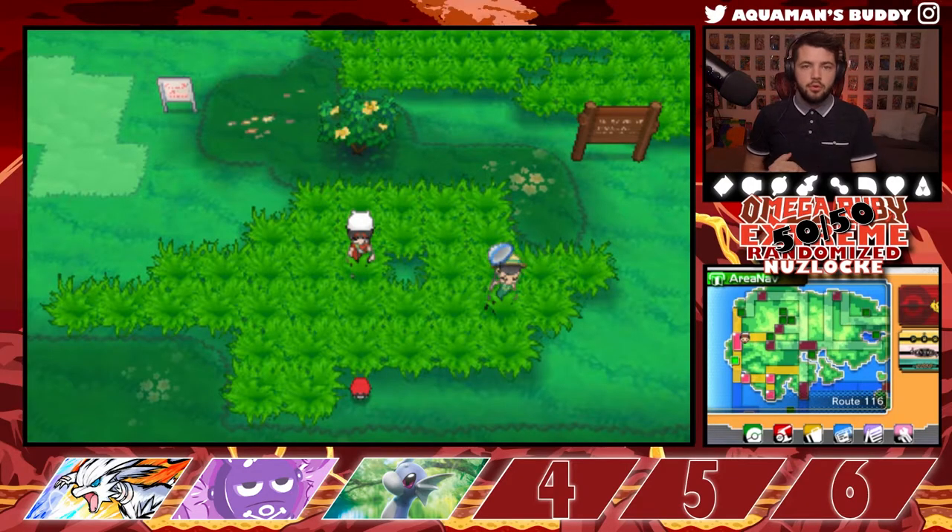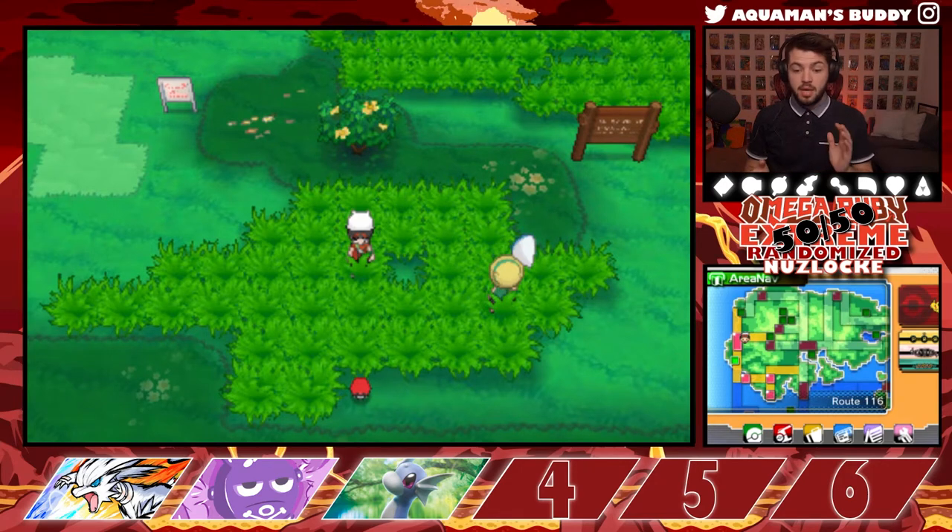Welcome back everyone to our third episode of the Omega Ruby 50/50 Randomized Nuzlocke — the title that never gets shorter as this series goes on. I want to start by saying thank you for the overwhelming support with the first video. I recorded the first and second pretty much back to back and the support has been amazing. If you're new to the series, you can see the beginning linked above or in the description, along with my other two Nuzlockes — the HeartGold and the FireRed. If you're here because you saw my Pokemon pack unboxings, those are also linked in the description.